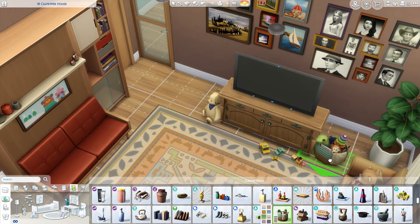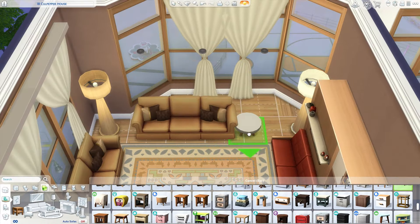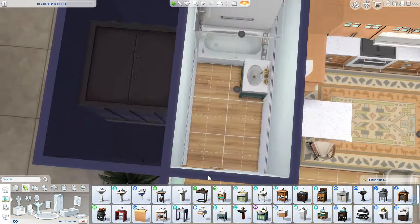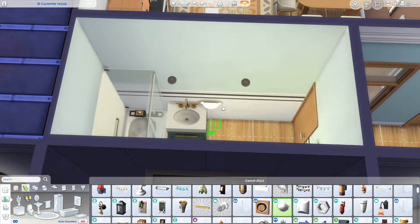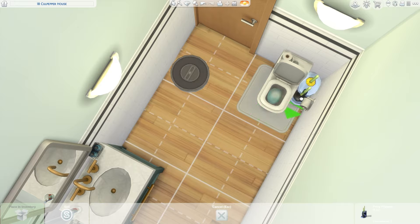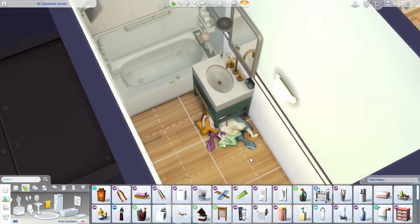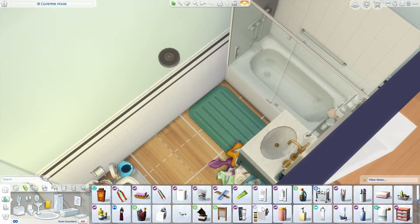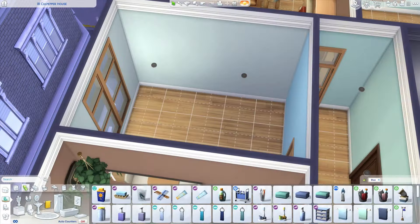That's pretty much it for the lounge — it is quite tidy for a very hectic, boy-heavy household. Moving up to the bathroom: we only have one bathroom and two bedrooms, because he's a single father with 10 boys. I imagined some are teens and he's got two infant boys — I don't tend to include toddler beds because they're difficult to fit in and the proportions never look quite right. We have two infants and four sets of bunk beds across two rooms.